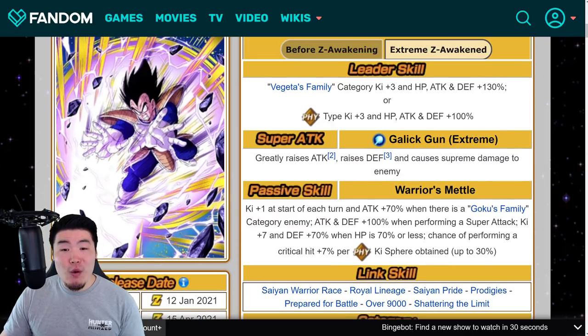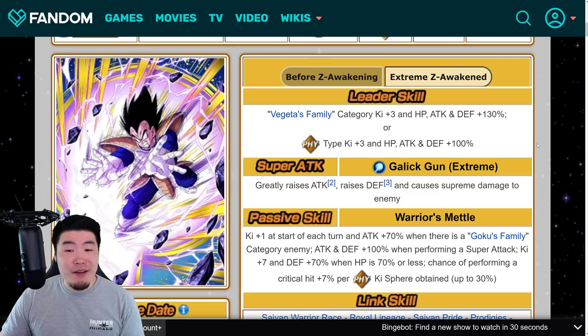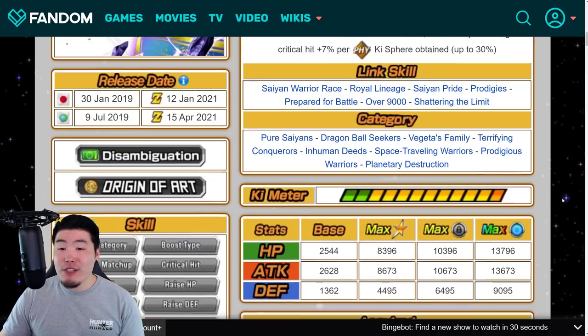If you swap Fizz with Tech and Vegeta's family with Goku's family, then Goku and Vegeta are, as far as passive, Super Attack, and leader skills go, very, very similar. Both good units. I think the Vegeta actually — I'm pretty sure there are more Goku's family enemies than Vegeta's family enemies in the game, so you could argue that Vegeta is going to be more useful for more events. In terms of stats, the Vegeta maxes out at 16,598 Attack, 16,628 HP, and 10,611 Defense. That's pretty much all you gotta know about these two EZAs — I'm looking forward to them.